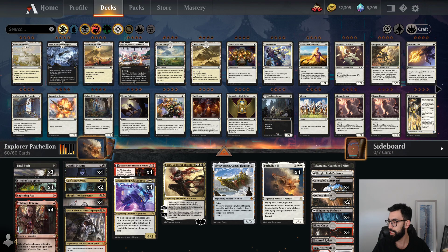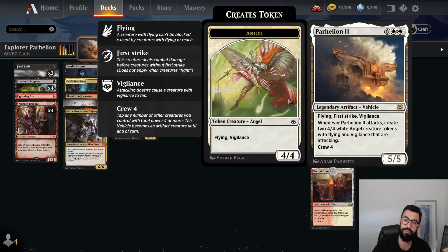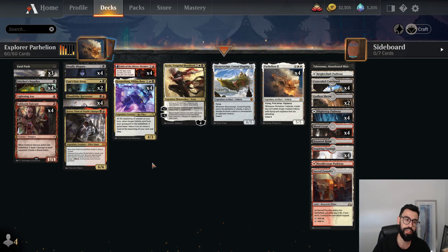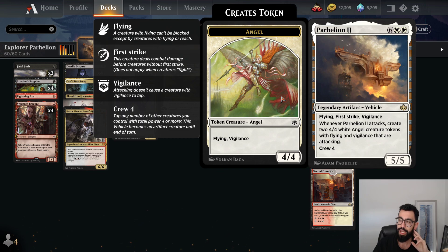Up next we have Explorer Parhelion combo — Mardu Greasefang. We pretty much have the entirety of this deck, which is actually really sweet. This is pretty much a one-to-one port. The only card we didn't have was Urborg in the mana base, so in lieu of that I just played a Haunted Ridge. Urborg just kind of fixes your mana. What the deck is trying to do is put cards into your graveyard — in particular vehicles, Parhelion or Skyship Sovereign, but really Parhelion is the card you want. As early as turn two but more often turn three, you have Greasefang that can reanimate the Parhelion, give it haste and crew, and you can attack for 13 and get two Angels locked in.